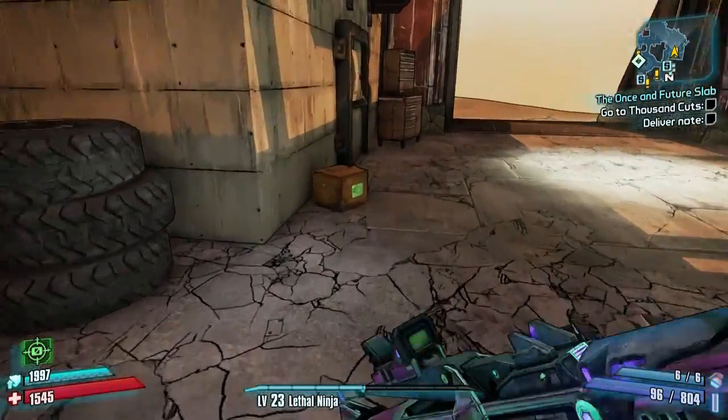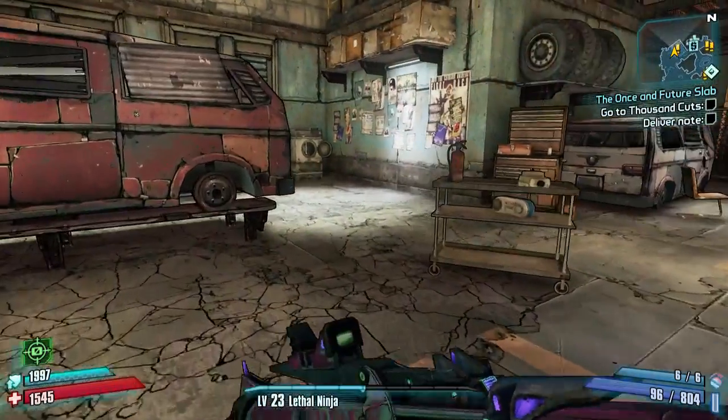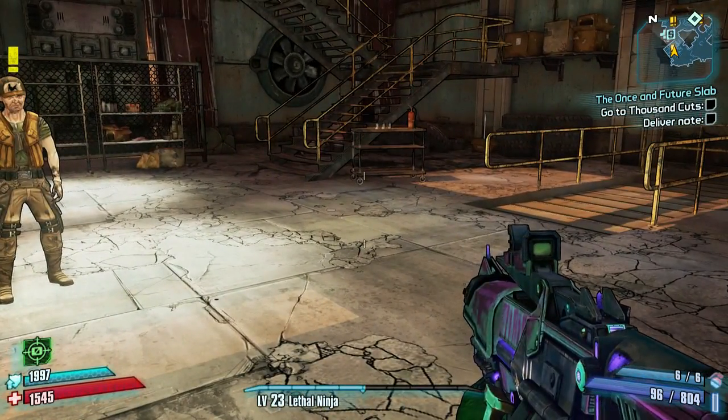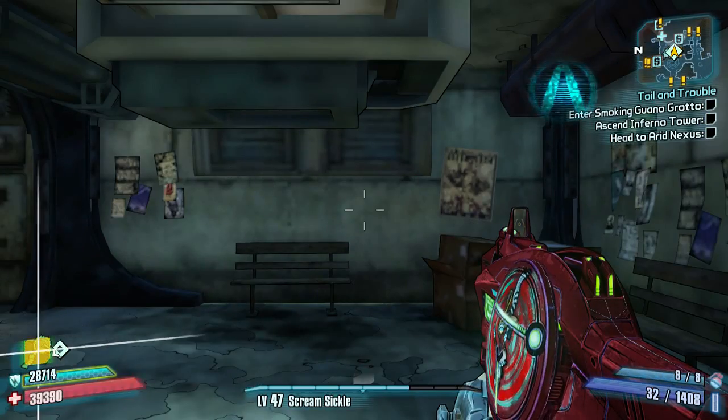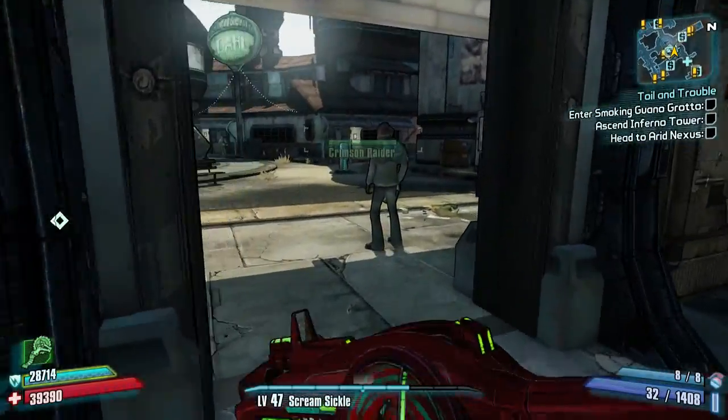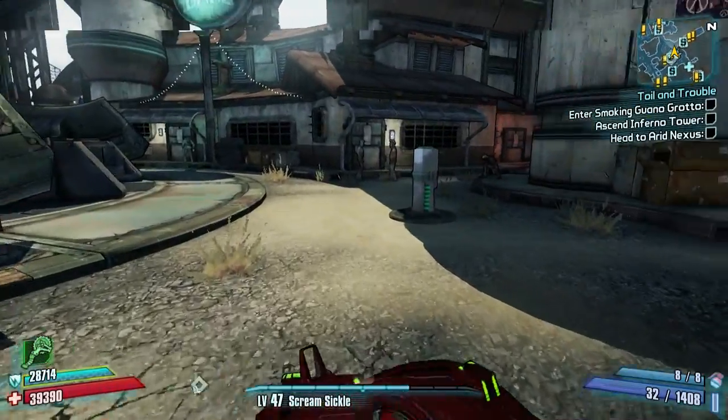So only one Iridium this time. What I'm going to do is load up my Krieg — he's level 47 and on playthrough 2 — just to see if that makes Iridium drops more likely to happen. Here we are in Sanctuary as Krieg and I'm going to do exactly the same run and just see if the second playthrough makes it more likely that Iridium will spawn.